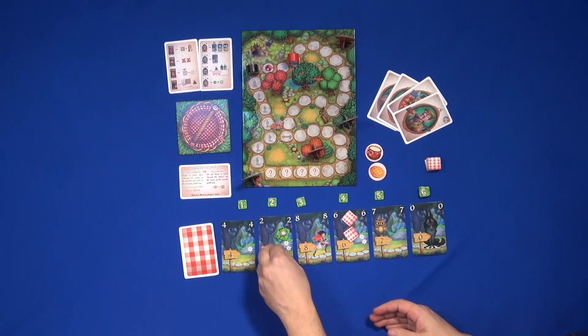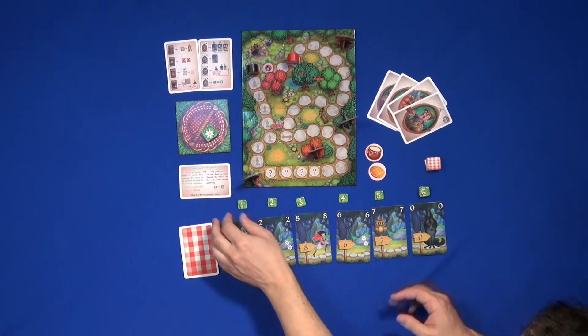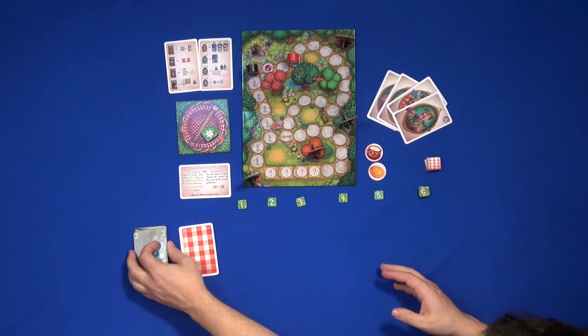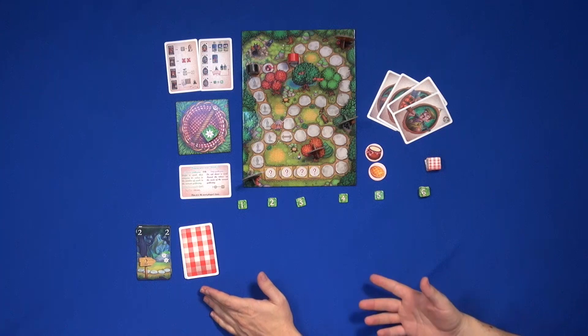If we're too greedy, we're going to hit either the wolf card, which is zero, or a card that is less than the number of cards we already have. In that case, you take all of those tokens, put them in the little basket over there, and discard all your cards. Then you start again a new round with the remaining cards, so you can make informed guesses since you know what's been played before.